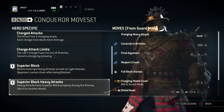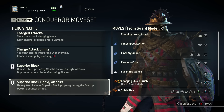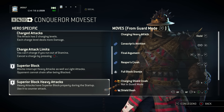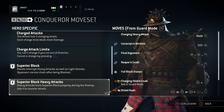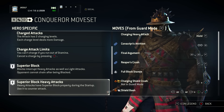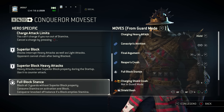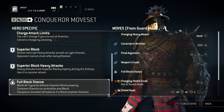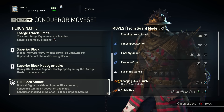Superior block heavy attacks means that heavy attacks against the Conqueror have superior block property during startup. You're going to use this to counterattack and get off really quick heavy counters. This synergizes with one of the charging abilities, so we'll explain more when we look at the moves. Full block stance blocks all three guards without superior block property. It consumes stamina on activation and whenever you block an attack, and the Conqueror is knocked off balance if a block empties his stamina.